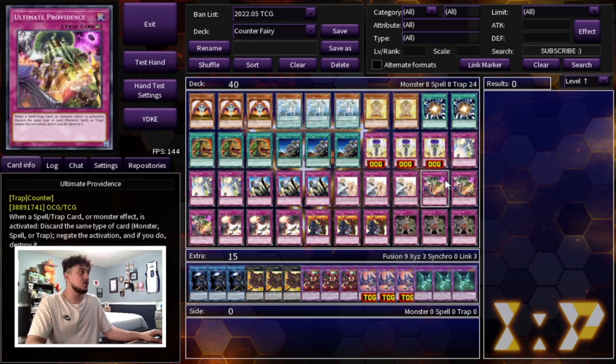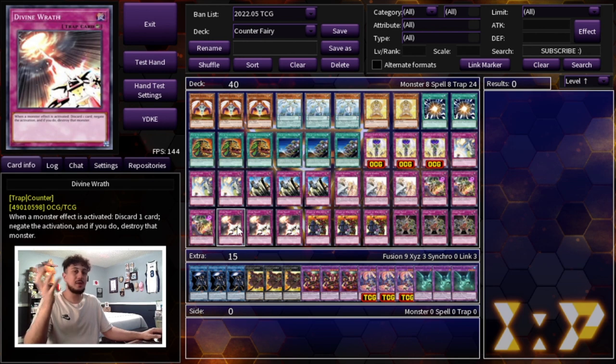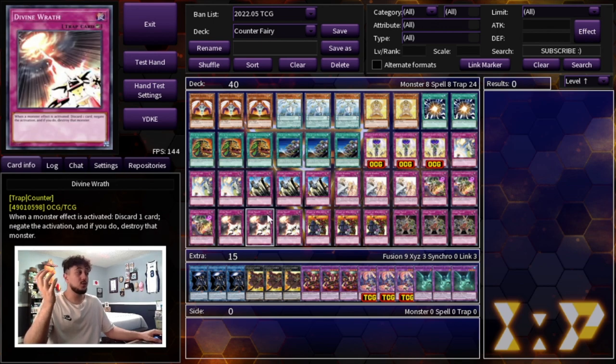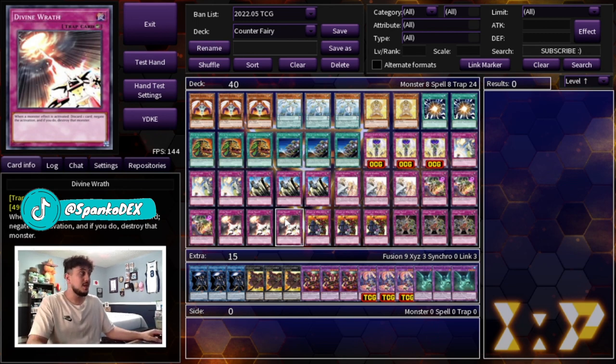We're playing three Solemn Judgment and three Solemn Warning as well, because with Ariadne on the field all these cards become free of cost — no life point payment, no discards needed — so you want all nine Solemn cards. We're also playing three Ultimate Providence: when a spell, trap, or monster effect is activated you discard the same type of card to negate and destroy it, but with Ariadne it just becomes a free negate. Then we're playing Divine Wrath — when your opponent's monster activates an effect, discard a card to negate it. The discard is a cost, so Ariadne removes it, and it's great when you're low on life points and can't afford Solemn Strike.